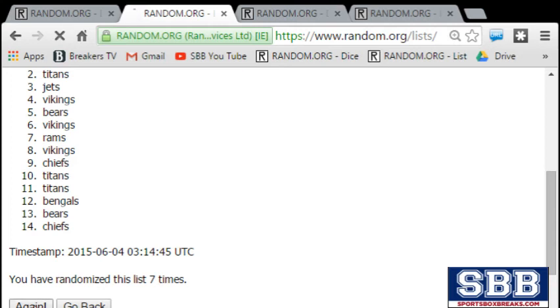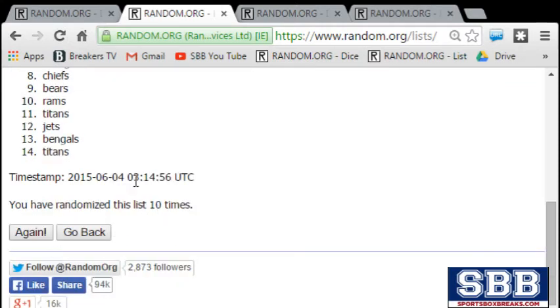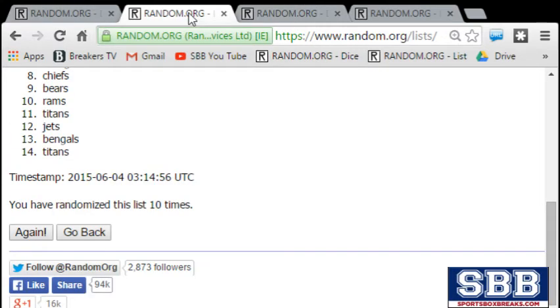Seven: Bengals to Chiefs. Eight: Chiefs to Titans. Nine: Chiefs again to Bengals. And the 10th time — it's the Vikings! Vikings get it. Ten times on the dice, and the timestamp. That's going to go to the Vikings. Congrats, Dino.